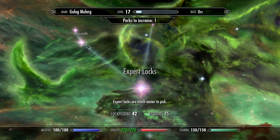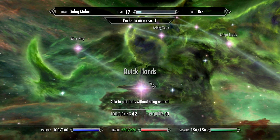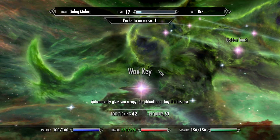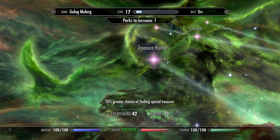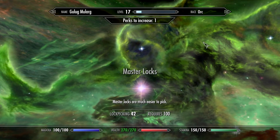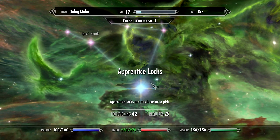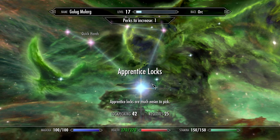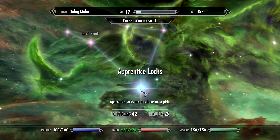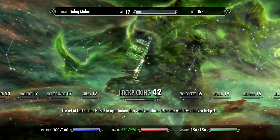I don't really need lockpick at this point - but actually that treasure hunter sounds good. Find more gold is okay I guess, but treasure hunter sounds good so I'll probably go for that, and then master locks of course are going to be useful so I'll start building up here. I know it's not necessarily the best thing to do, but I want more treasure and they're telling me they can give me more treasure, so I'm going to take advantage of that.